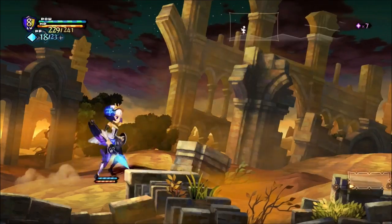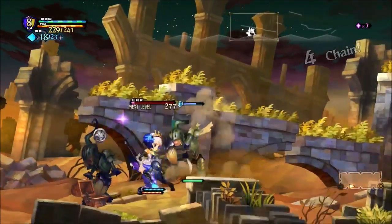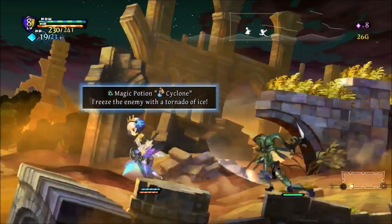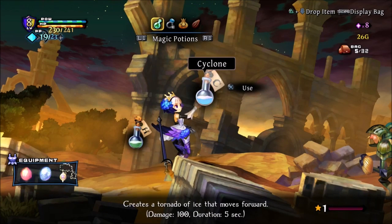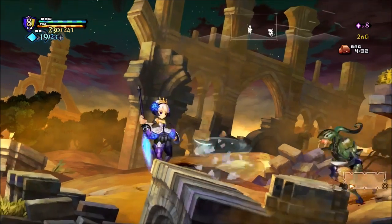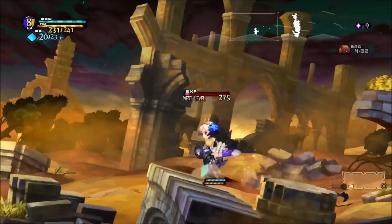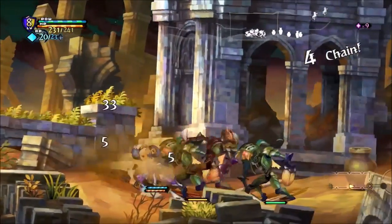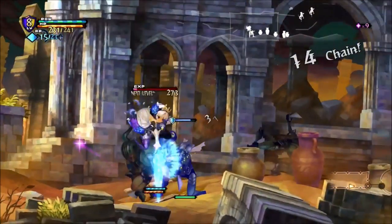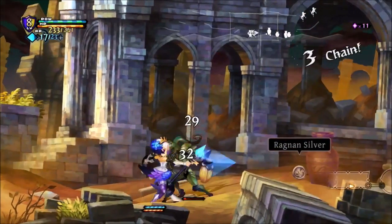Moving on to fight these guys — it's telling us we can use a magic potion. So we open the bag menu with triangle, select the item we want to use, and it gives a snippet of what it does at the bottom of the screen. It sends out a tornado that does a whole bunch of damage and moves in a line. In the original version of the game, you could actually get hurt by your own magic potions, which made using them a lot harder than it should be.